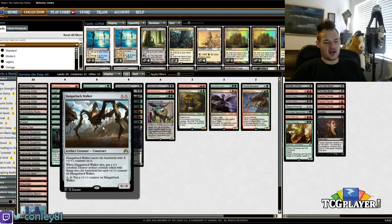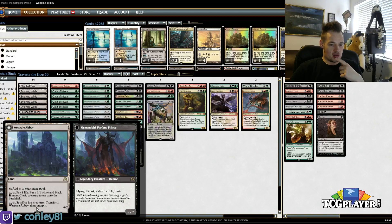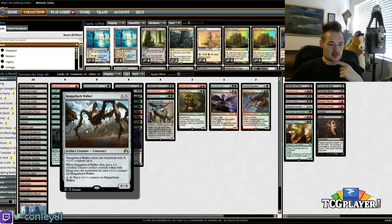Then we have Hangarback Walker. I have him in the two-drop slot, because I think that's the most common play, but he's mostly in here because he's both an artifact and a creature, so he helps enable Delirium two different ways. He works through our mana — if we have any mana problems, he gets around that. He also produces a bunch of tokens, which can be helpful with something like Westvale Abbey. Everyone knows how strong this card is.